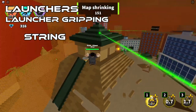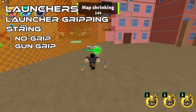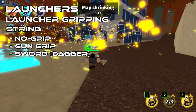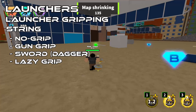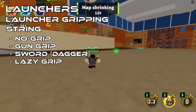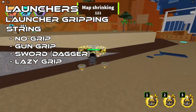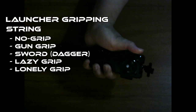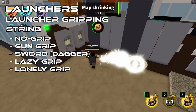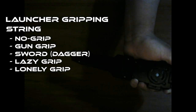Now we can move on to string launchers, and there are quite a few to mention. Of course you have the basic no-grip and gun-grip techniques, but there's another basic one called the sword — though it's more like a dagger since you hold it in one hand. There's also a variation I call the lazy grip: if you're too lazy to remove the grip, you simply position your hand where it's most comfortable, closer to the launcher itself. On screen, you can see I'm using the launcher grip but not for its intended use. There's one more variation I call the lonely grip: you're holding the launcher itself but not touching the grip as much as with the lazy grip. Same reasoning applies.